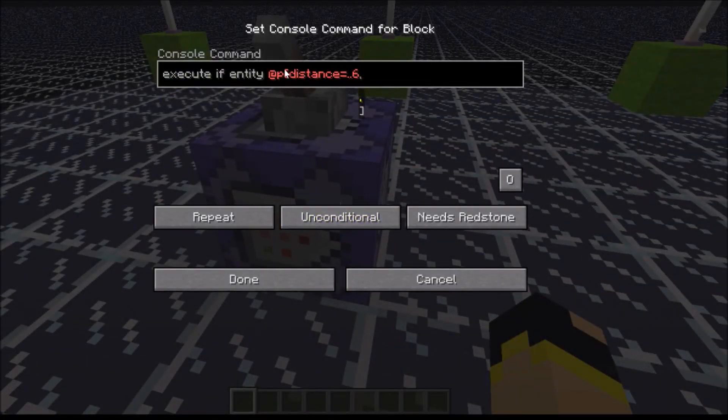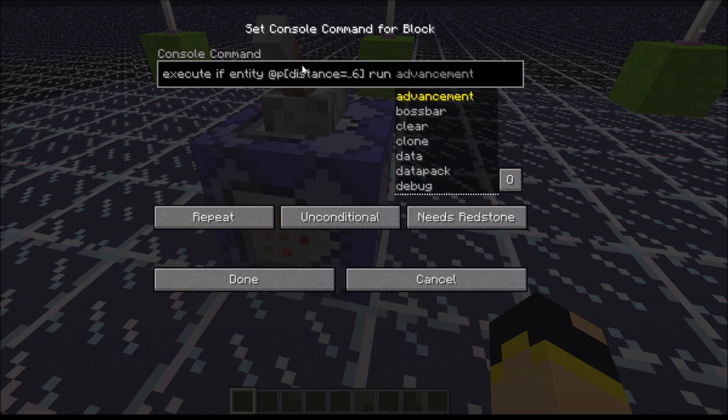So if you only had one dot, or no dots, then it would be more than six. So if you were in this area you would be fine; if you were outside of it, the command block would execute. So: 'if entity', at P, distance, dot dot six. You can then have it running the command.